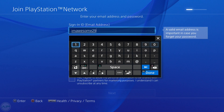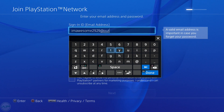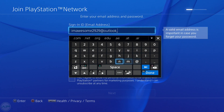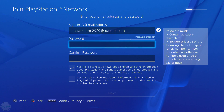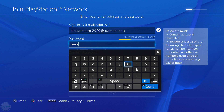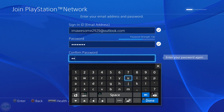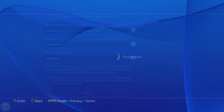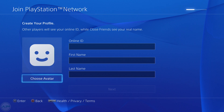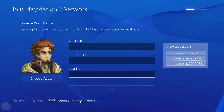Enter your email — something like iamawesome2929@outlook.com — and create a password. Then choose your Online ID; you can just use a suggested one. You don't really need this unless you're actually planning on playing on your American or European account.